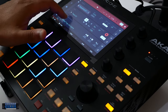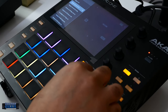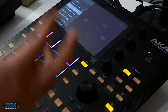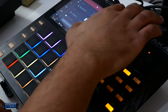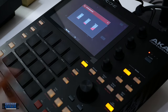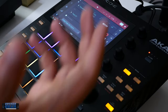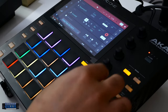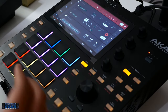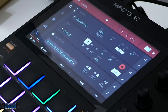I loaded about seven kits — not all on the pads, but seven kits. Seven kits just sitting in memory and this is five percent CPU. Just compare that to Maschine where we had three or four kits loaded and we were looking at way more. I'm gonna load a different kit on each one of these tracks — seven kits on seven tracks and we're still looking at six percent.